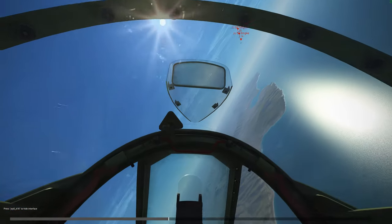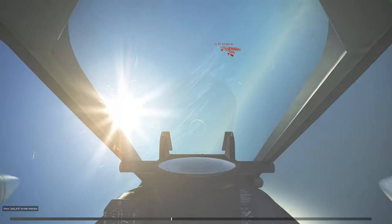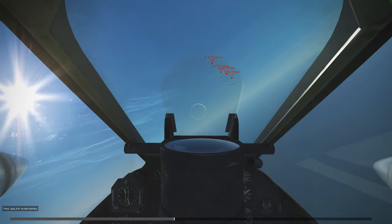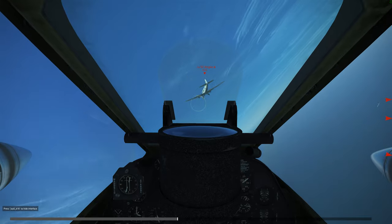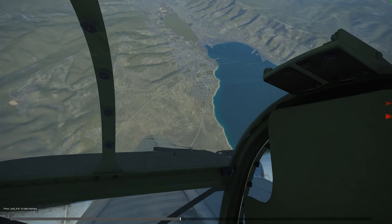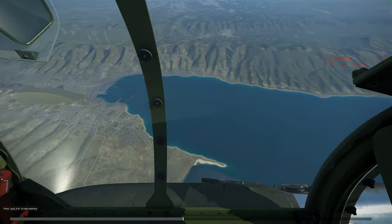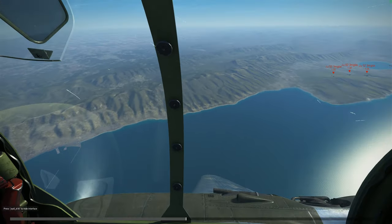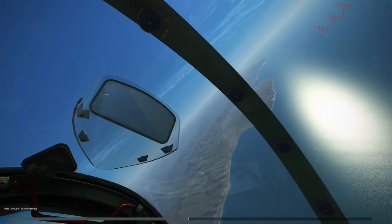We're going to come in for another pass here and go into gun sight view. Just small movements on the controls. If I were to put enough deflection in, we would have been able to run all the way up all four of those targets. Notice that I can still see both tips of my propeller, at least on this aircraft, which gives me good situational awareness — not just to my targets, but to the horizon.